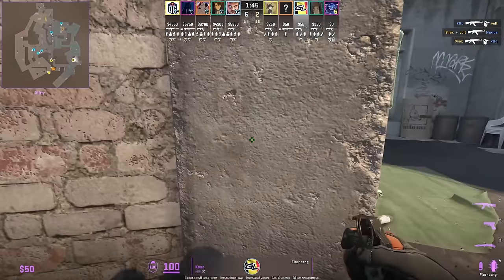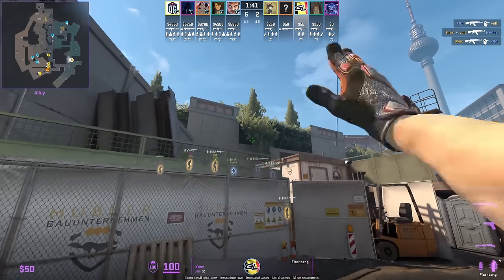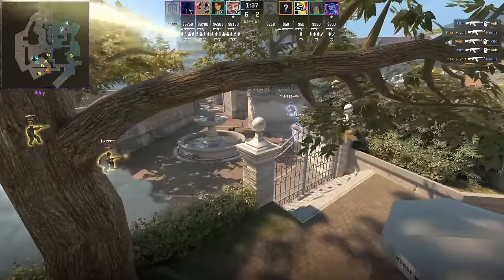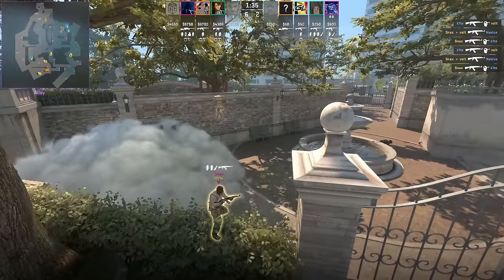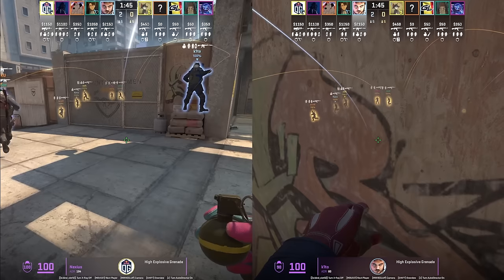Your B default player can help you towards mid. We see Kia's molotov off short, then he sets up for this flash, and Gamer Legion comes up these stairs to push through the smoke and punish the CTs.